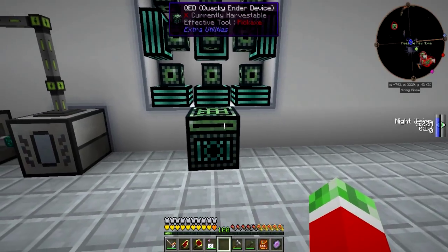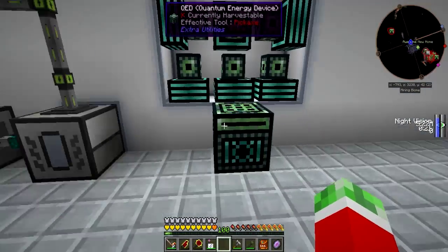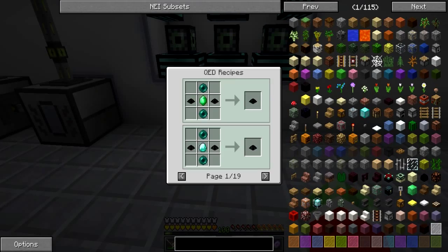Then we've got my QED — the Quantum Energy Device from Extra Utilities. Just so I can create some of these items which can only be made in this machine.